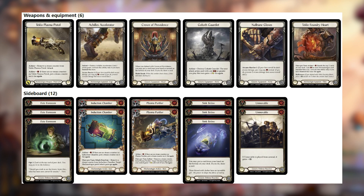Our equipment slots are really tight as well — just the Plasma Pistol, Accelerators, Counter Providence (which is now replacing Skull Cap), Goliath Gauntlet, and Teklocore Foundry Heart. You'll be flexing in No-Rune Gloves for Wizard matchups, as well as possibly Rune Blades if you want to shut off Feldon Creepers. It's a very easy way to pay for Rosetta. That's pretty much it.